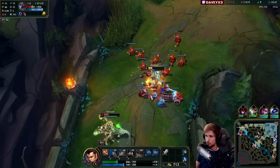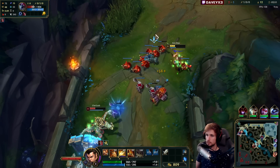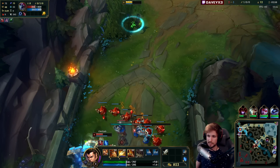And if you play with Lethal Tempo, it certainly makes the matchup even easier because Lethal Tempo, as you guys know, is one of the biggest power spikes you can get. Because once it's being proced, you gain so much attack speed. It's kind of ridiculous.